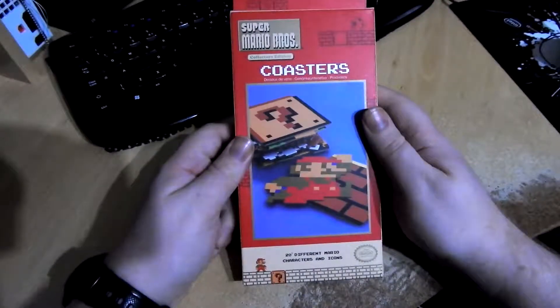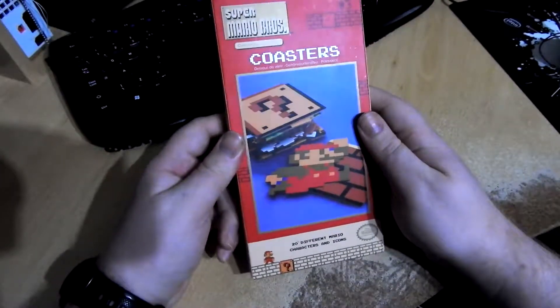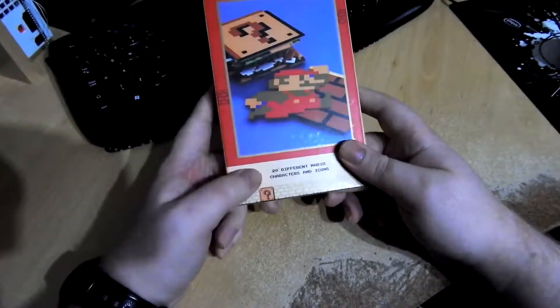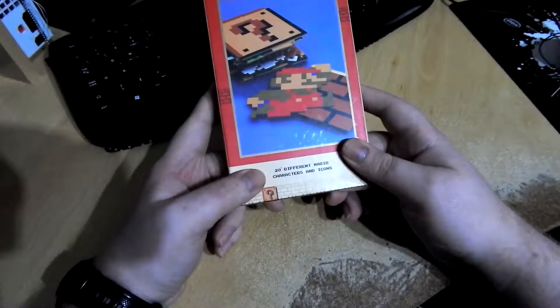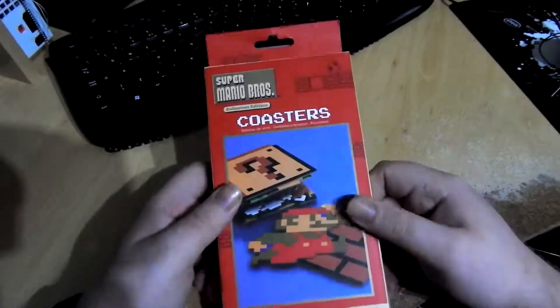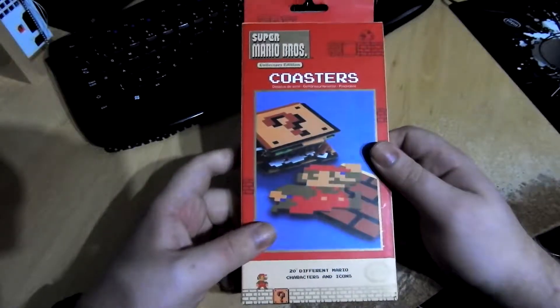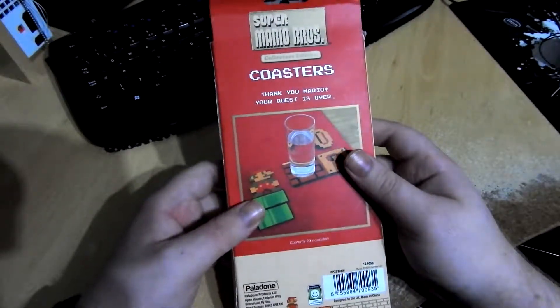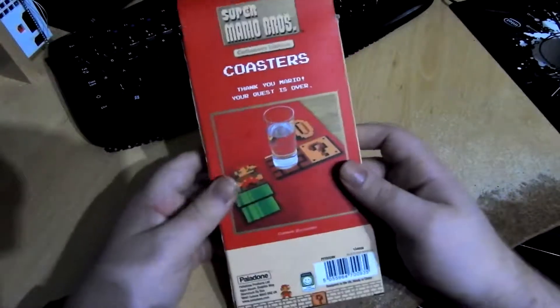Hey guys, so today we're going to be looking at Super Mario Bros Collector's Edition Coasters. Apparently you get 20 different Mario characters and icons in it. I found it in this really weird little shop in York. I decided to visit York for a week with the girlfriend a couple months back and we picked this up, and I only just got around to actually looking at it.